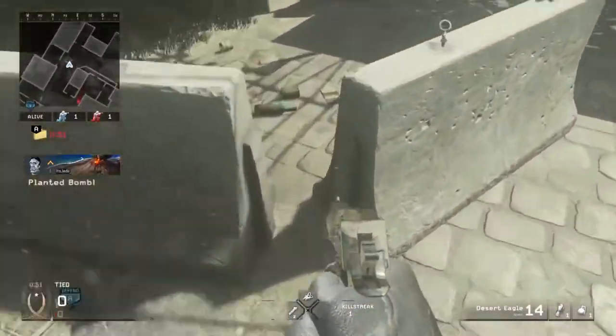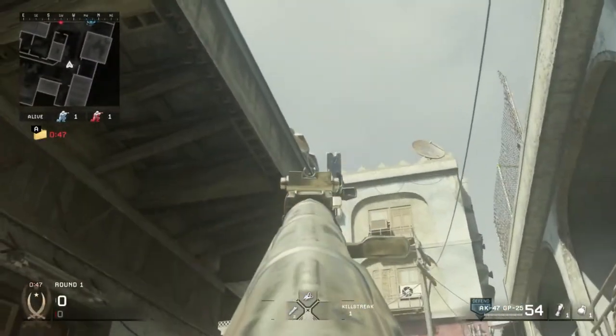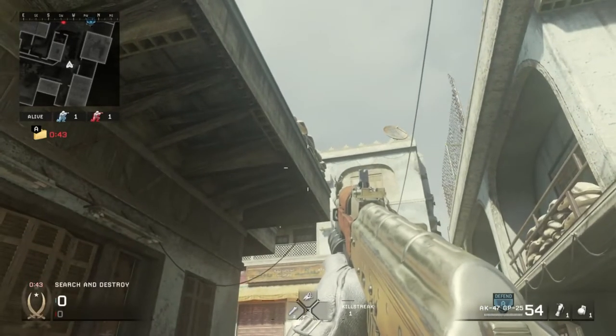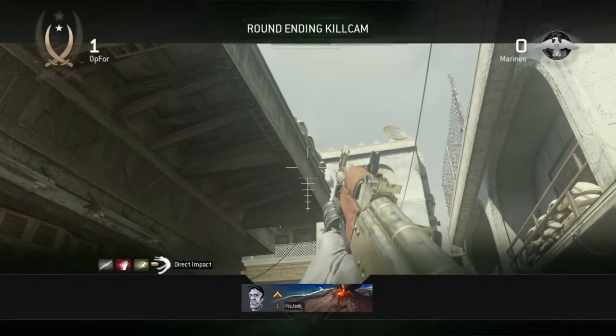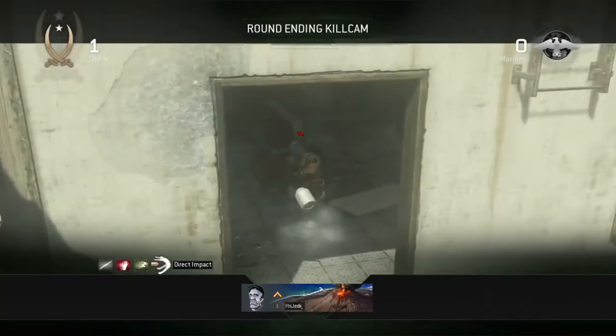For the first one, you're gonna play where I showed you and then get yourself stuck in this corner by the barricades. Then you want to line up the top tip of your assault rifle crosshair with where those lines on the sandbags meet the roof, and then just shoot your tube when you know the enemy's defusing. You should get a pretty cool one-bank kill cam because of the bombsite placement.